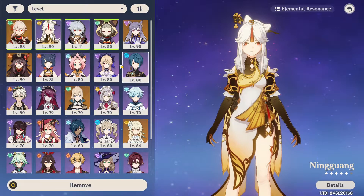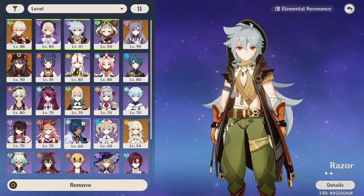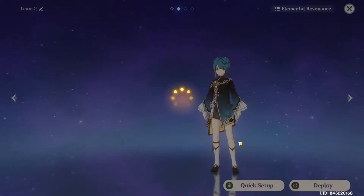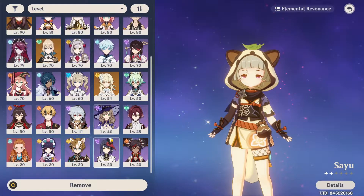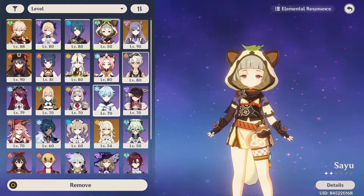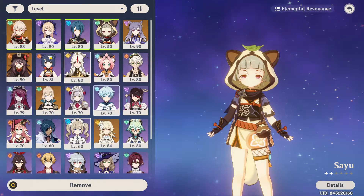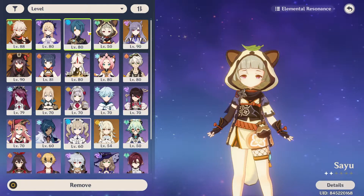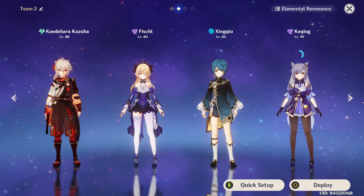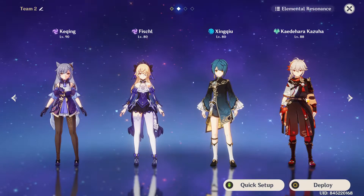What you probably would be running to make it ideal is something like this. You don't have Kokomi, which is unfortunate, and you only have one hydro DPS. That's rather unfortunate. So probably this one — yeah, I think that would be ideal.